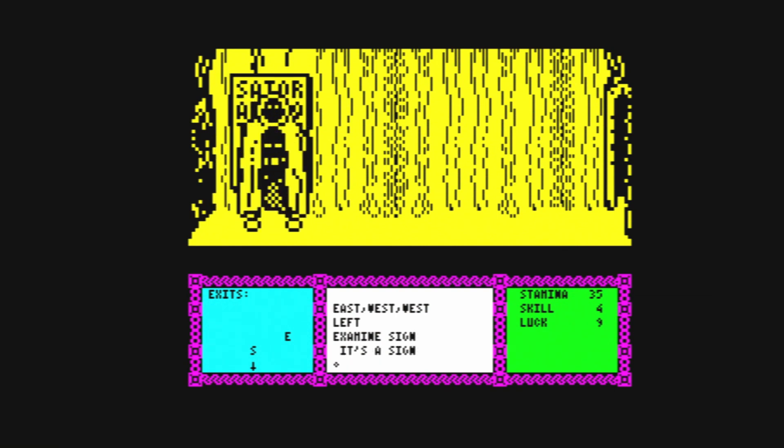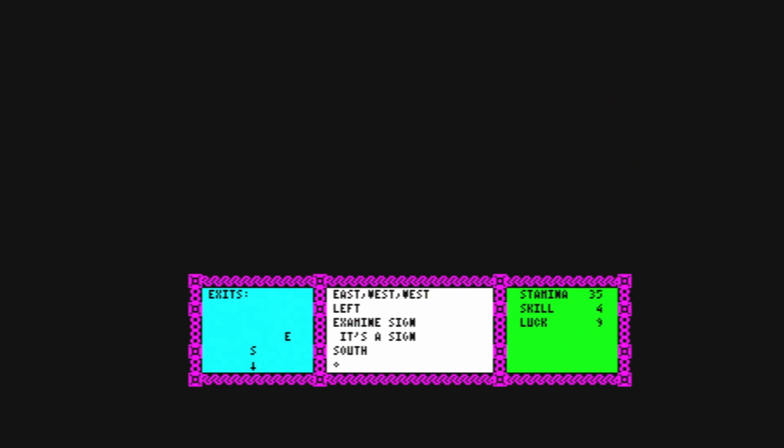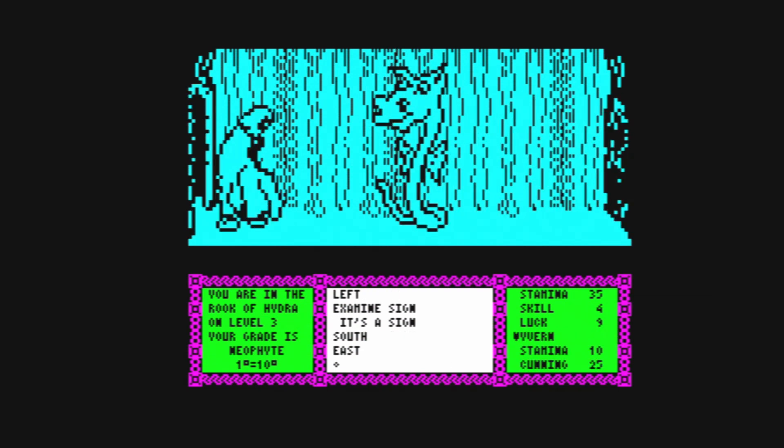So you press examine and then you can type it in — examine sign. It's a sign. On the bottom left you can see our exit, so there's a hidden safe exit. Let's go that way. The graphics are massive, like sort of sprites and stuff — really big graphics on this game.